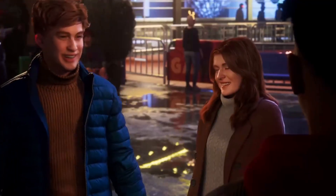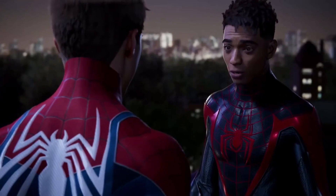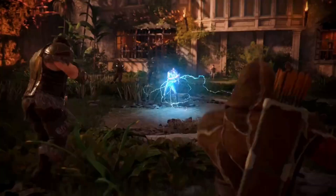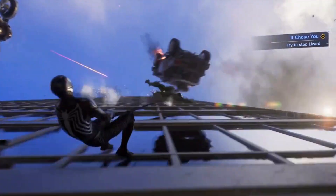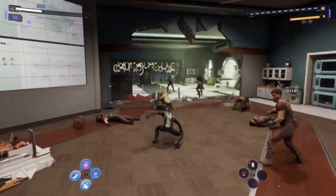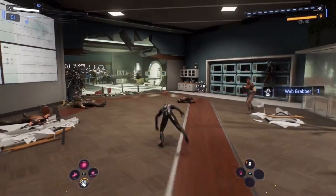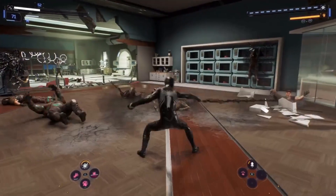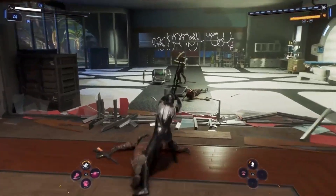The visuals of Spider-Man 2 are impressive. Character models are more expressive when delivering their lines, resulting in more believable performances from the actors that will do a better job of pulling at your heartstrings. The ray traced reflections add more depth and realism to the world, and breakable environmental elements make it feel like you've succeeded in unleashing havoc after a devastating combo. My favorite improvement, however, is the heavily reworked combat — both Peter and Miles have a wide array of abilities and gadgets at their disposal.